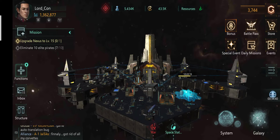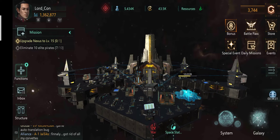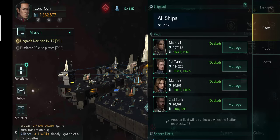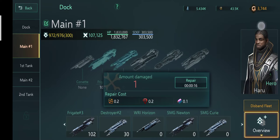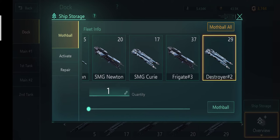So how do we save our resources — the cornerstone and living metal? The answer is we can mothball ships. There are two ways to mothball ships. The first is going to the three-liner menu, then Fleets > Manage Dock > Ship Storage, and there you can mothball as many ships as you want.